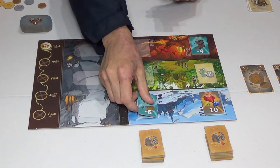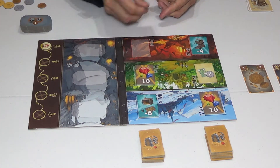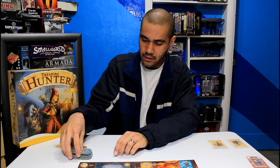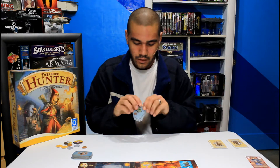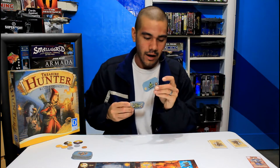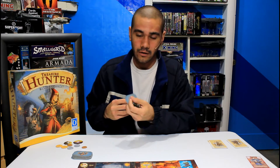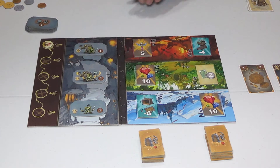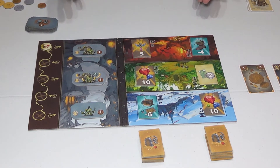We put all of those face up on the max and the mins of each of our realms. Once that's done, we move on to the goblin cave, where we have our pile of goblin cards. Each goblin card has a strength value and a steal value. This one is strength level one, and if he beats you, he's going to take one coin away from you. If you successfully defend against a goblin, you earn one coin for each one you defend against. We put those down face up at the beginning of the round, and now our table is set up.